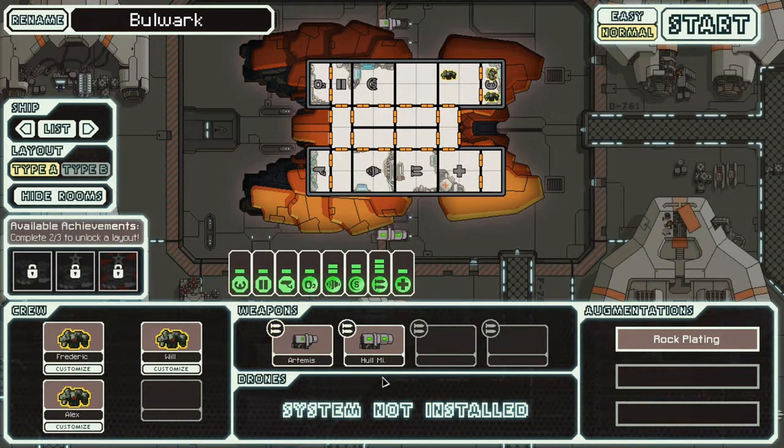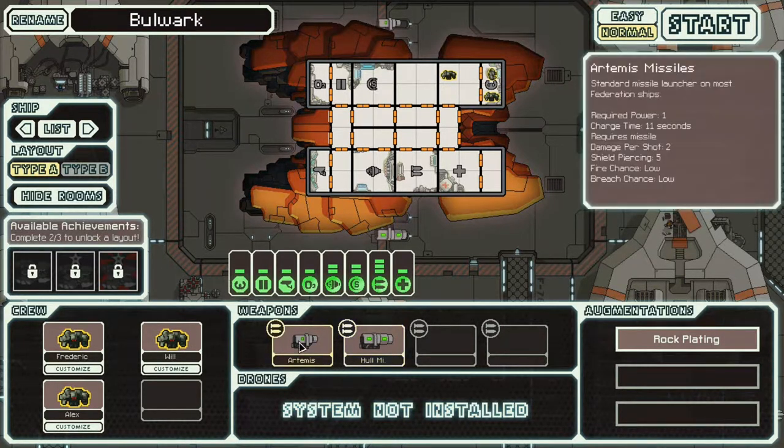It starts off with the Artemis and the hull missile. The Artemis is basically the standard missile of most ships — requires one power, does two damage per shot, pierces shields. The hull missile is basically similar, but requires two power, still does two damage per shot, but does twice as much damage to subsystem rooms. Kind of interesting.